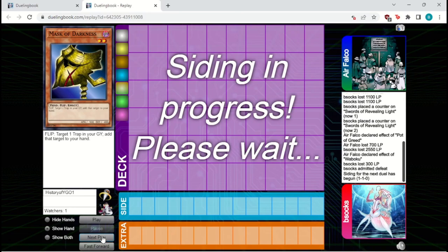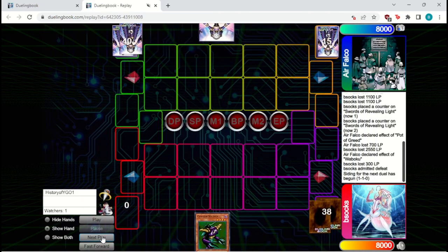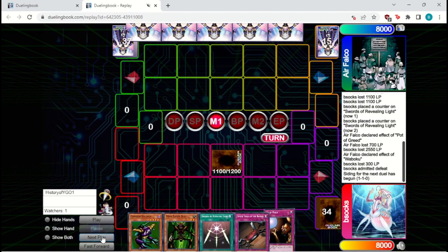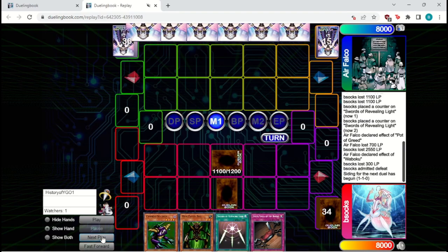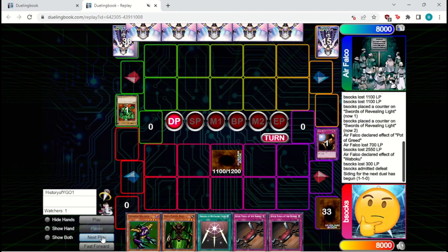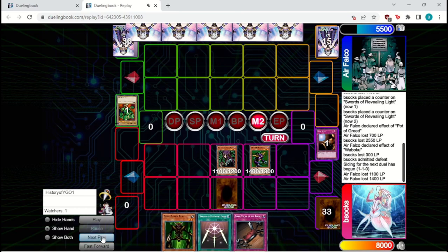For game 3 we side out the Fissures for Tribute to the Doomed to deal with flip effect monsters like Mask of Darkness better, and we side in some Maneater Bugs as well. This is a pretty good hand to start — the Bug is nice, some easy removal. We're just going to set the Witch instead, set the Trap Hole, and save the Bug for when we might actually need it. They bring out a Lajin and we preemptively Trap Hole it, enabling us to go aggressive next turn. We bring out Cannon Soldier, flip up the Witch, and attack in for 2,500. Pretty good. We set one and pass — we could have activated Swords potentially, but that's a bit greedy. We'll save it for later.